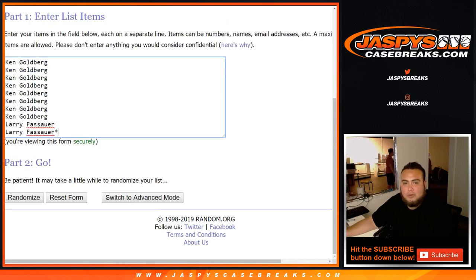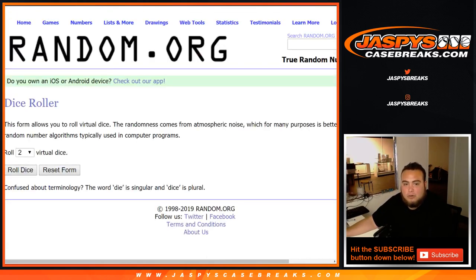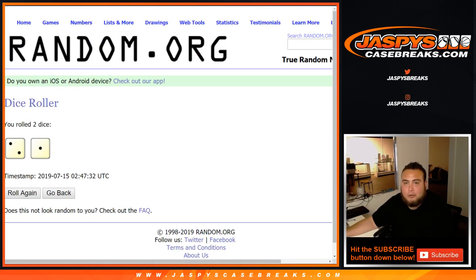Here's the dice roller. Ken has the first 8 spots, and Larry takes the last 2 and last spot mojo. Numbers 0 through 9. Let's dice roll it. We got 3 — a 2 and a 1, rolled 3 times.